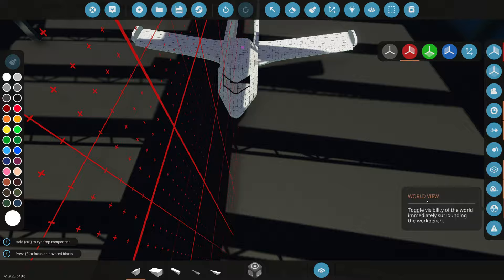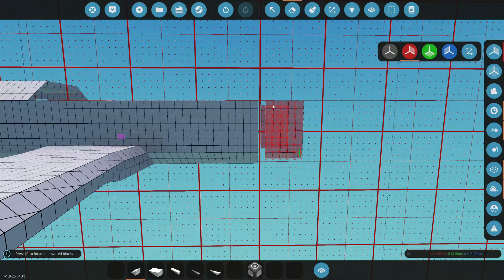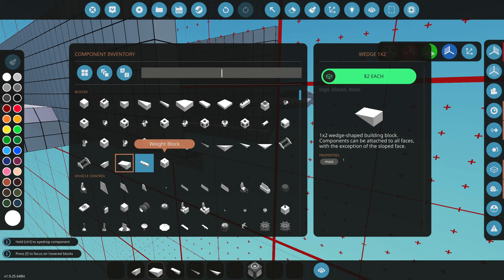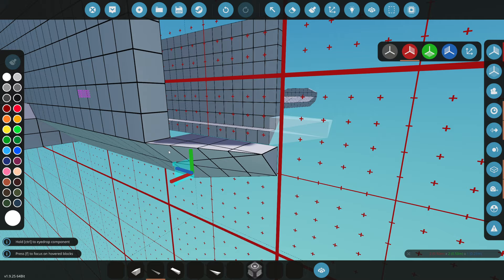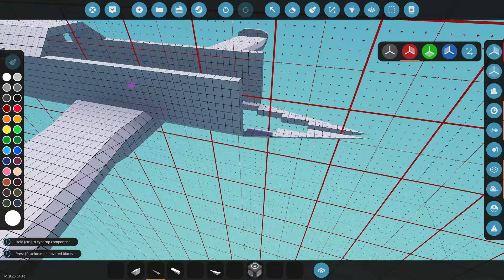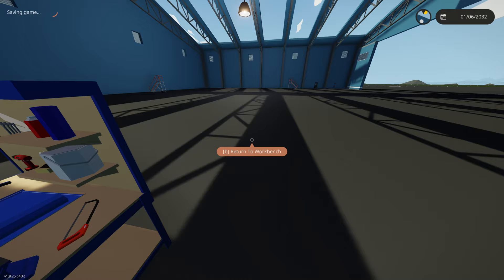Something just looks really off - I don't know what it is. Maybe the wings are too thick. I think we have to have this tail start rotating upwards at around this length. This is the worst part of building a plane - making the tail. It is like the most annoying thing ever, but here we are. Should we have it go inwards? That isn't too bad. I feel like it goes in way too fast though.